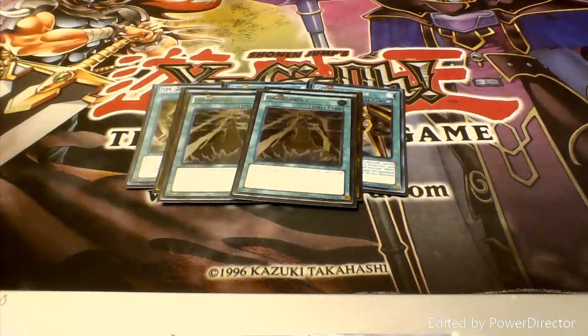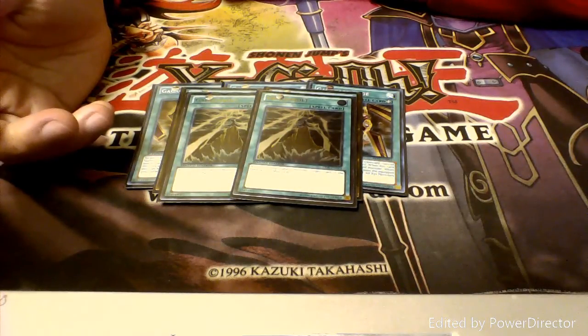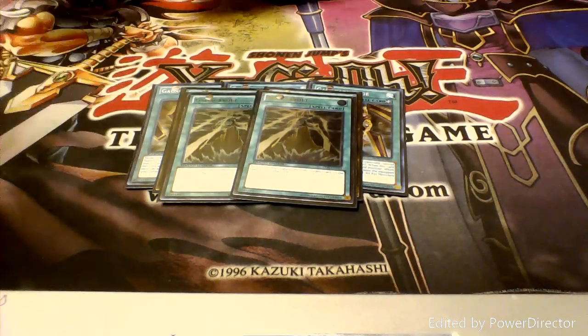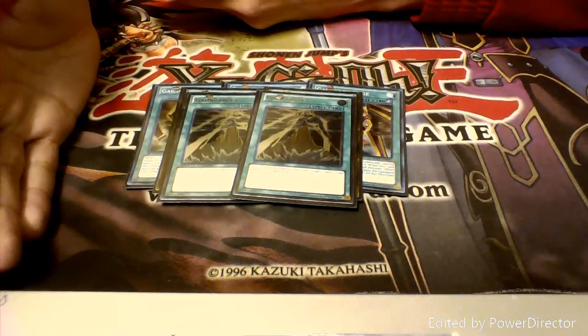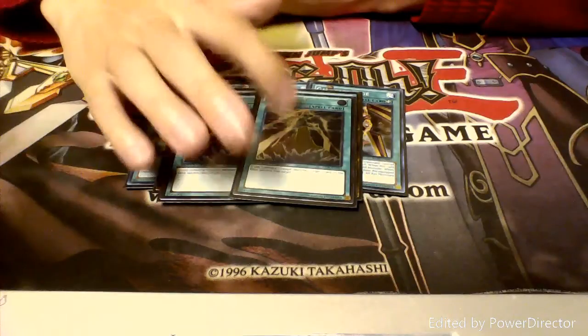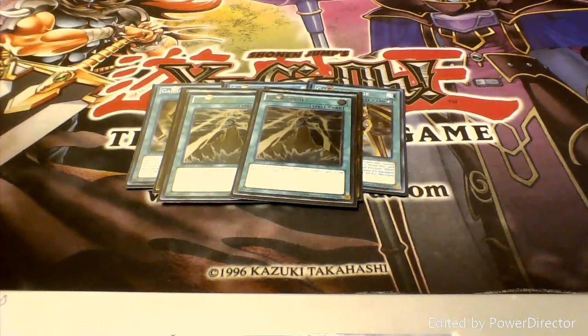Next up we have Bolt. Bolt basically says if you control a Gagaga, you can destroy any card your opponent controls. So it's great for spot removal. You summon out Gagaga Sister, search for whatever you need, and before you go to your Xyz play you just use Bolt to blow up whatever is standing in your way and then go for the Xyz play. It's really cool that way.